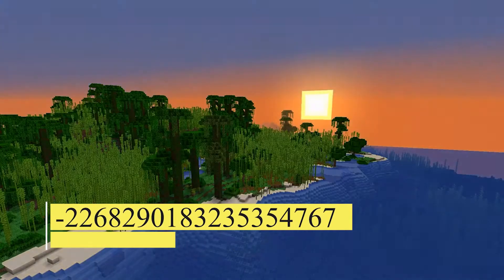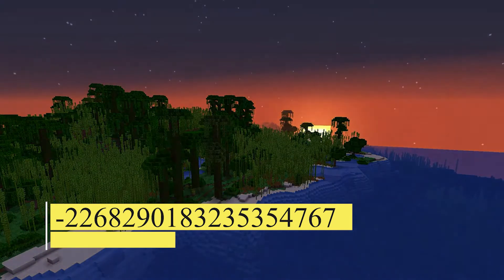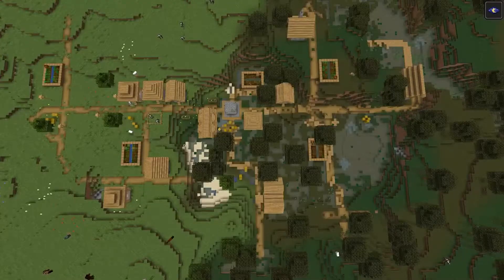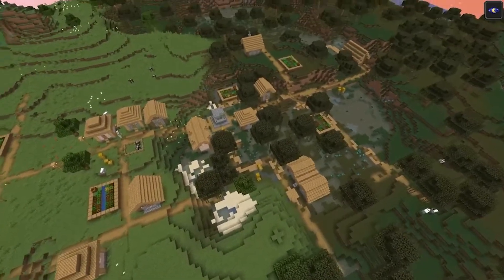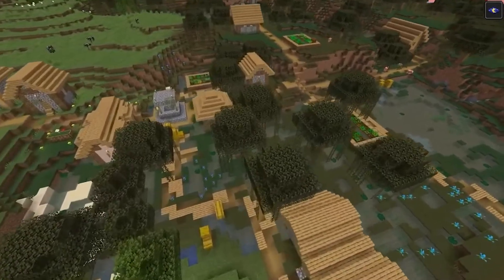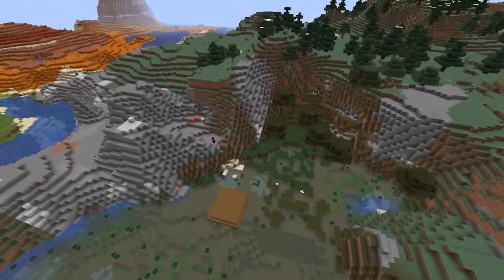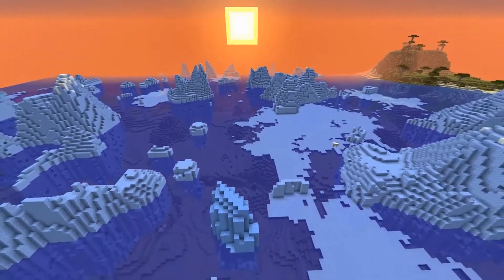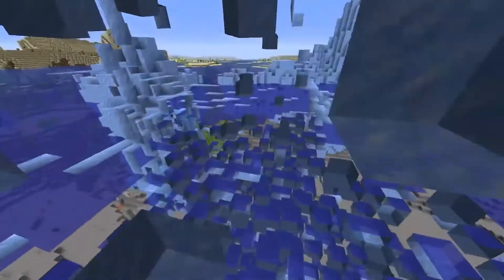Cluster of Biome. Negative 226829018323-5354767 is the seed number, and 1.17 is the version. A rainforest biome is the starting point for this seed. You'll be right next to mushroom fields flanked by a desert, which will eventually convert into some breathtaking badlands. Aside from that, there's a frozen ocean biome included in the mix as well, where a lone polar bear was discovered taking in his vibrant surroundings. YouTuber Avomance discovered this seed and shared it with the world.